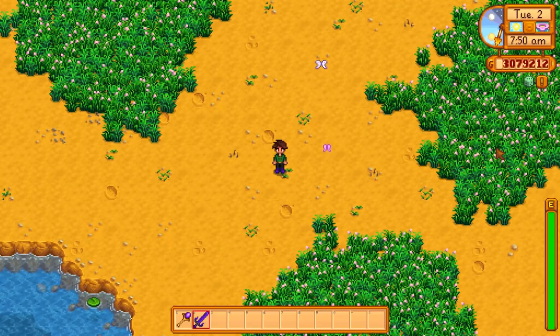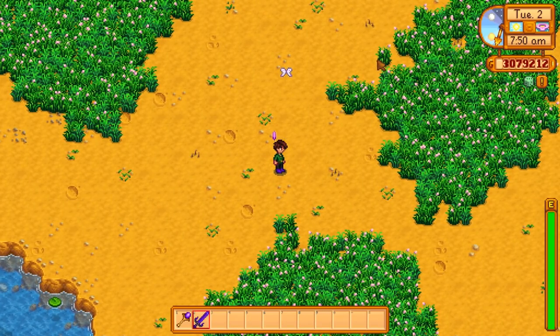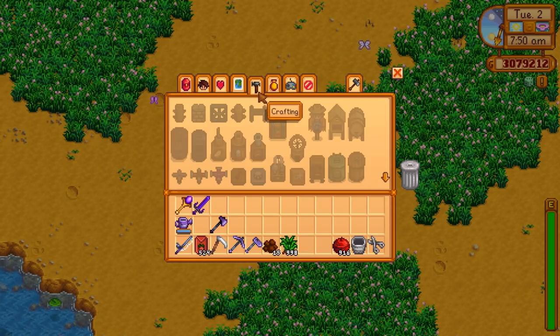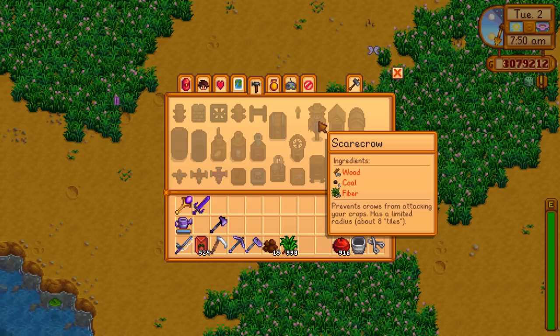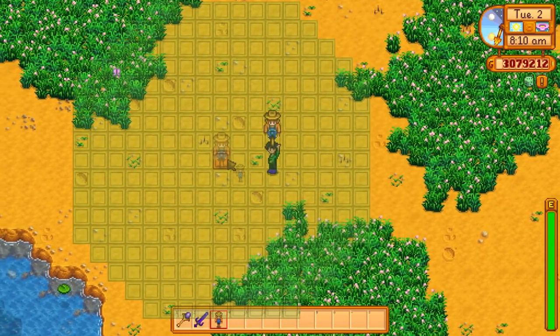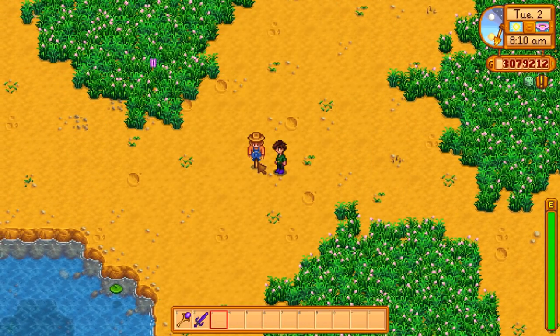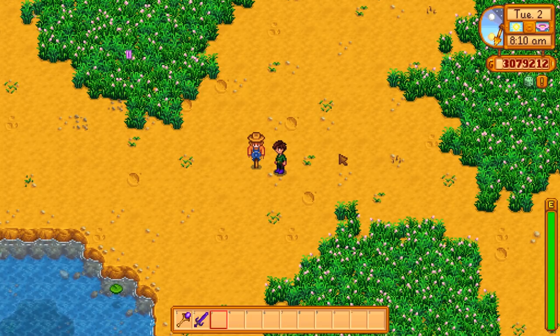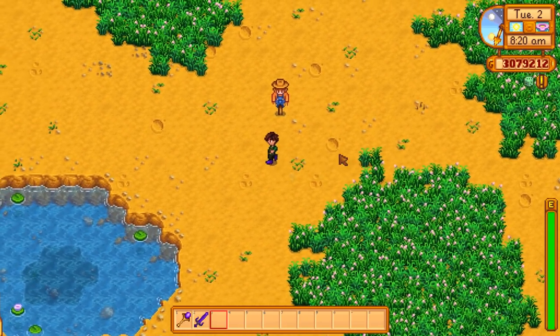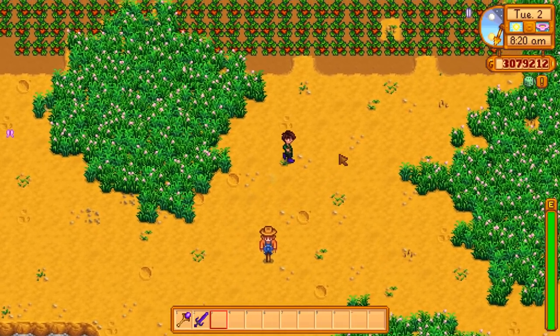Before we get into that, let's just take a simple look at what a scarecrow actually does and how it's made. You can make a scarecrow as soon as you level up your farming skill, which requires basically farming anything at all. Go to your crafting menu - scarecrow: 50 wood, 1 coal, 20 fiber. What they do is prevent crows from eating your crops. They occupy an area roughly eight spaces in any direction - a massive area. It's really annoying when crows eat your profits.